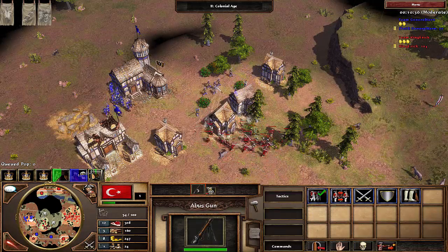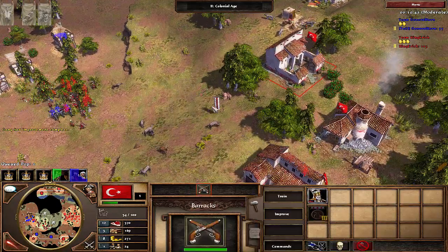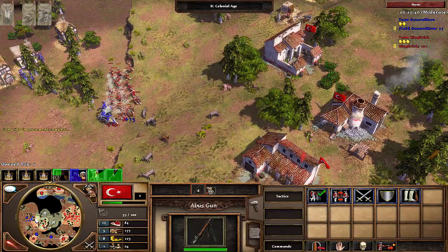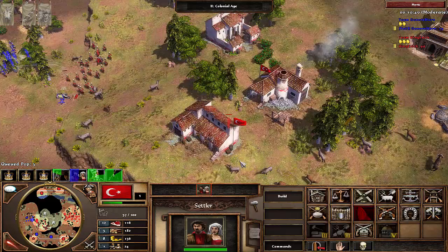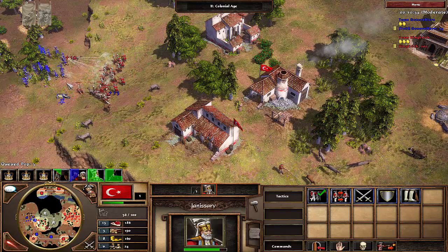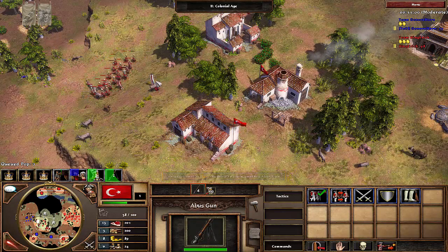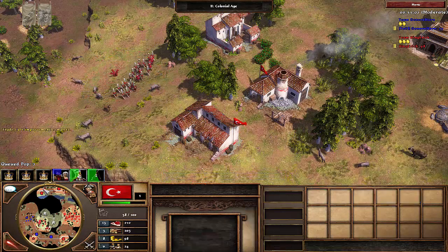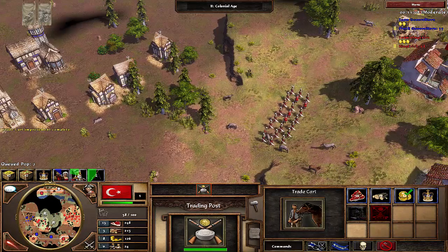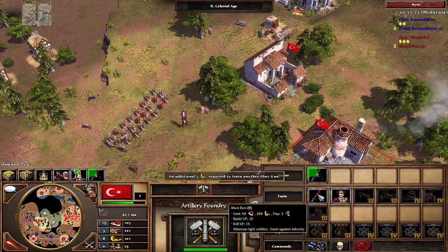I was going to retreat but I got a chance to kill a Coureur des Bois or two — French villagers are powerful, and if I can pop one or two of his villagers that's going to make me feel pretty good about my chances to win. I'm going to keep getting my units into an army. He attacks me with three more Hussars, which makes me think he does have a stable going somewhere, but he ran his Hussars into a mass of mostly Janissaries. My composition isn't the greatest yet but that's okay.